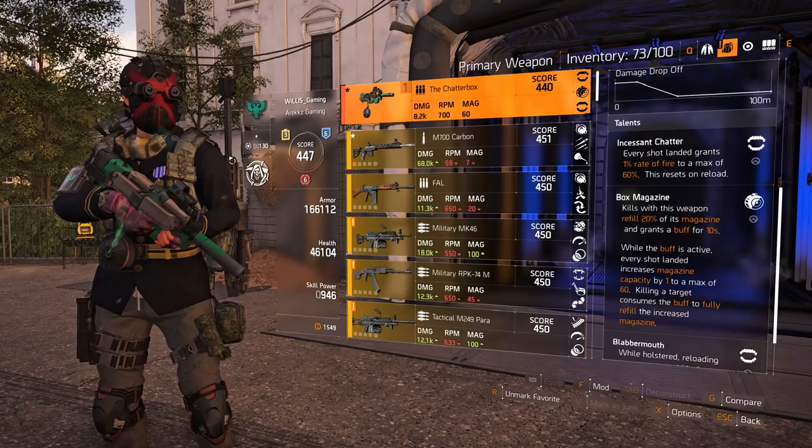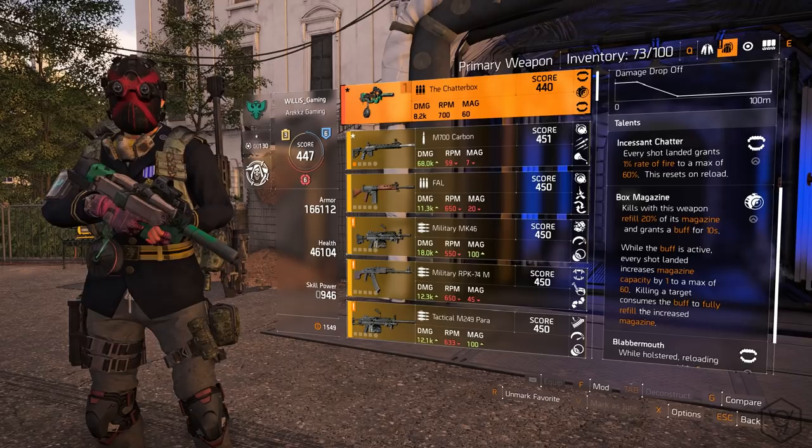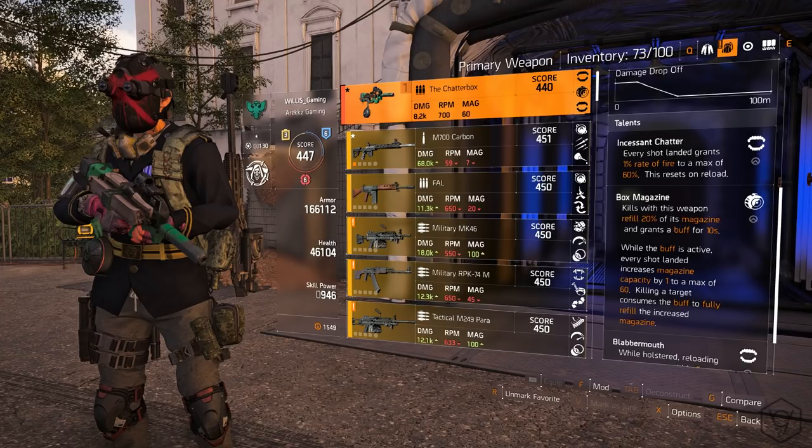What is going on everybody, Willis Gaming here. We are back again with another Division 2 video. In this video I'll be showing you how to get the exotic SMG, the Chatterbox. Now this weapon is a beast and it isn't that hard to get — it just requires a bit of RNG. If you want to craft this gun at its highest level, make sure you are World Tier 4.